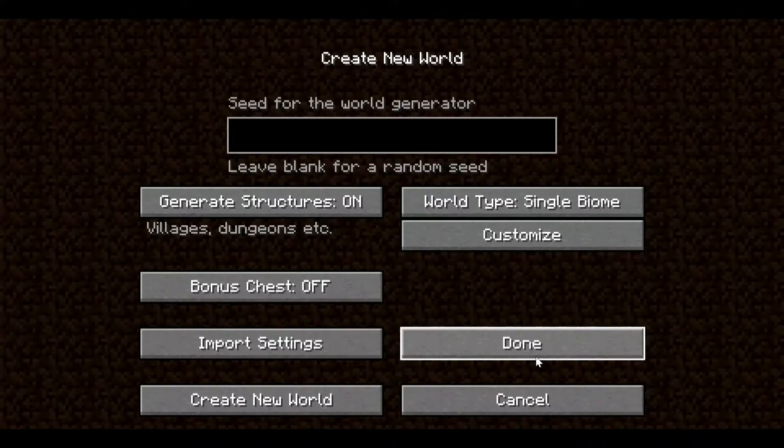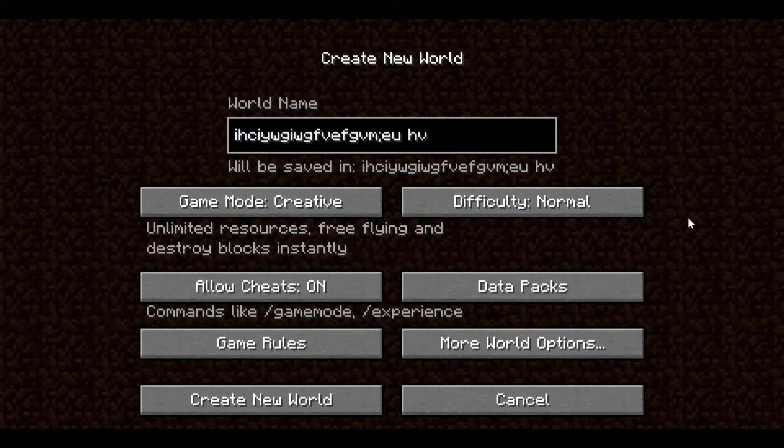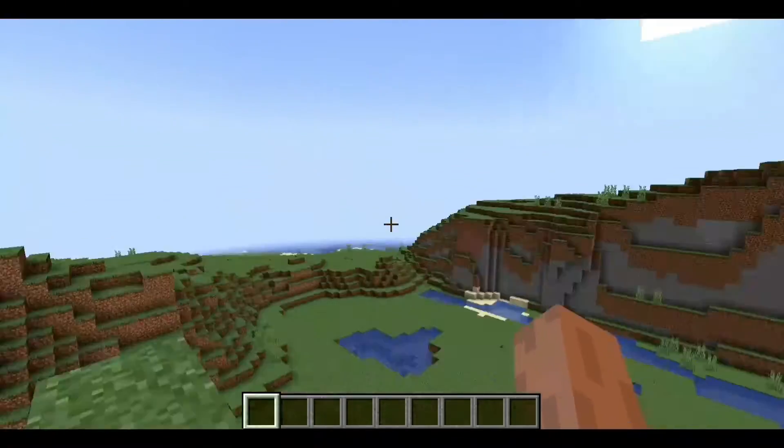Once you've selected the Lush Caves, click 'Done' and you're ready to go. You don't have to change any other settings. Just click 'Done' and then click 'Create New World'.